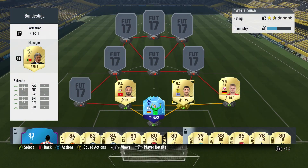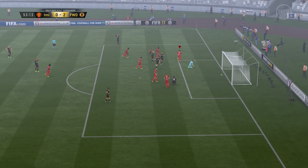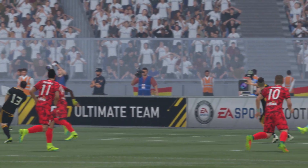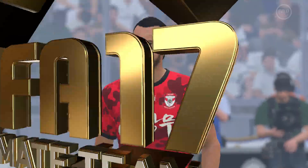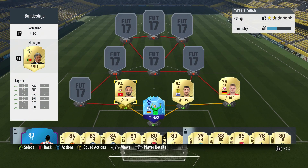Socrates has 78 pace, 85 defending — which is unreal on a normal card — and 83 physicality. He is an absolute beast, so mobile and agile, but also so good at being in the right place at the right time to make incredible challenges. Toprak is very similar: a little bit slower at 76, but slightly better defending at 86, very respectable at 75 physicality. Both are good in the air, make great tackles, and are just really solid defenders that don't cost very much.